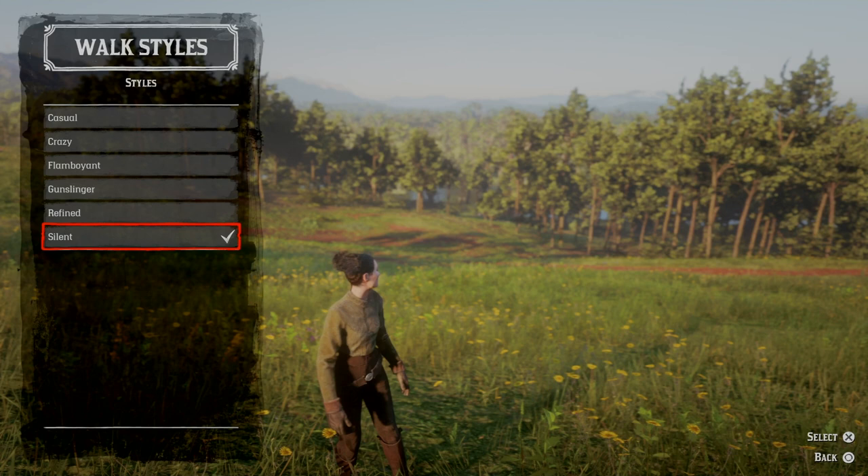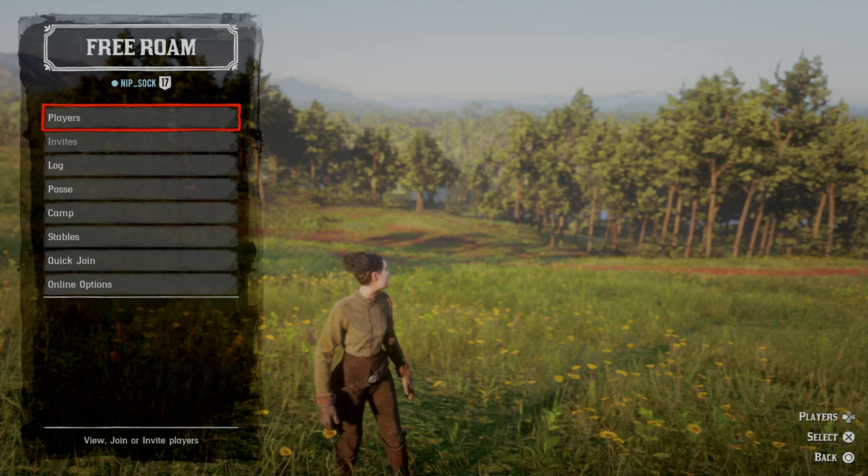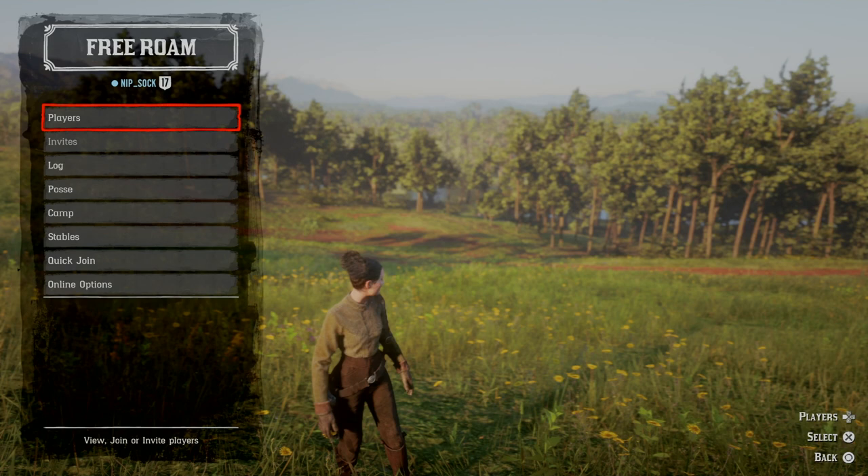Coming out of there I found another submenu that I hadn't seen before. This is a free roam menu with players, invites, log, posse, camp, stables, quick join, and online options available.